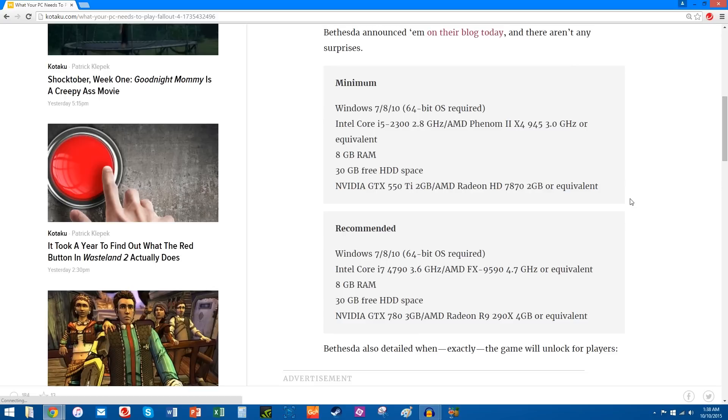But today's video is of course about Fallout 4. As you will know, Bethesda released the PC specs for Fallout 4 today, both the minimum and the recommended amounts. This is from a Kotaku article, but they released it on Bethesda.net. I'll provide that link in the description below. I thought what would be a bit more of a fruitful endeavor is to actually show you the kind of PC that you will need to meet each and every single one of these requirements, both for the minimum and the recommended requirements for Fallout 4.